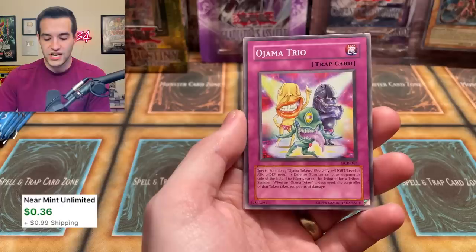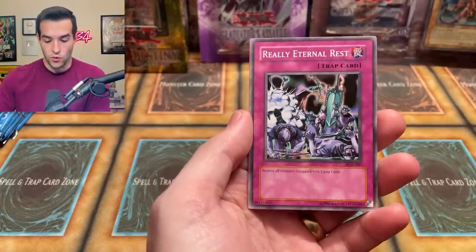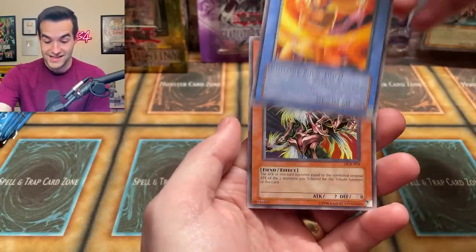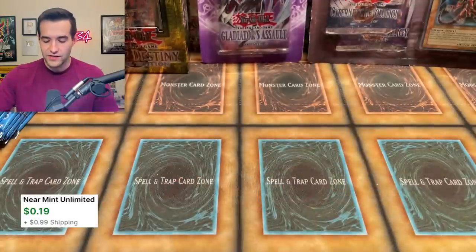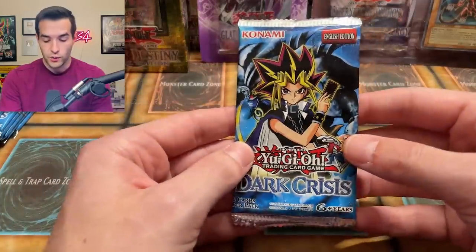We also got Staunch Defender, Little Winguard, Morale Boost, Incandescent Ordeal, Ojama Trio — very nice — Ojamas, we got the checkmate, Really Eternal Rest, Legendary Flamelord, and Maju Garzett. I like that in Dark Crisis you can be excited about the rares and foils because of Skill Drain, which is really cool.